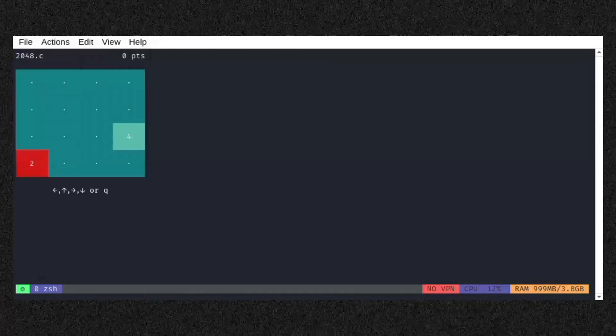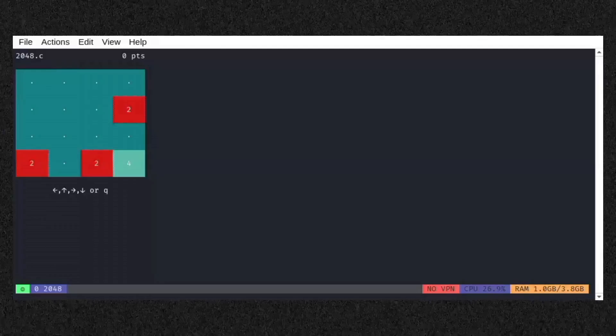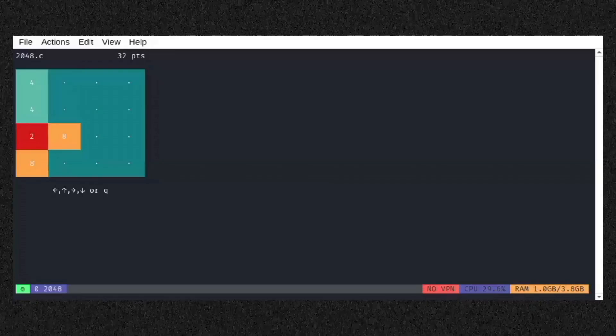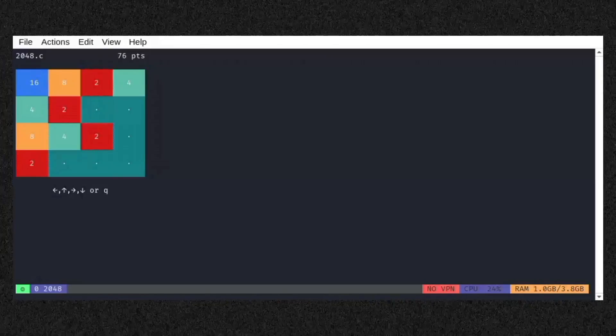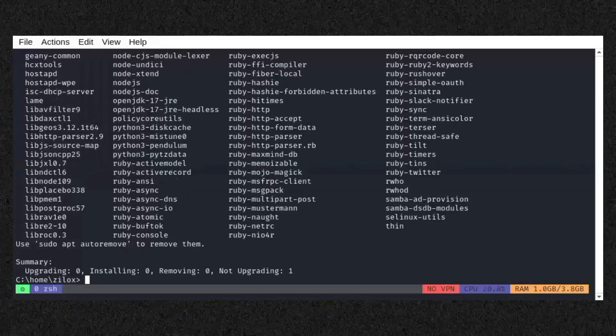2048 is a terminal version of the sliding tile puzzle game 2048, where you combine tiles with the same numbers to create higher values, aiming to reach the number 2048. Slide numbered tiles on a 4x4 grid — when two tiles with the same number touch, they merge into one, doubling their value. The objective is to get a tile with the value 2048. Type the following command in your terminal to install this game.